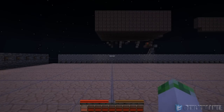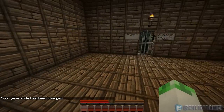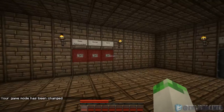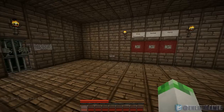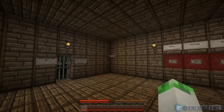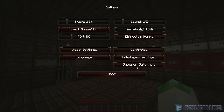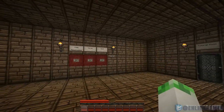It looks absolutely awesome. It's got Diablo 3 style weapons and stuff — like, it has damage numbers. You'll see it for yourself, it's pretty cool. What texture pack am I using? There's no option to look at that. I guess I'll let you know in the description or something.